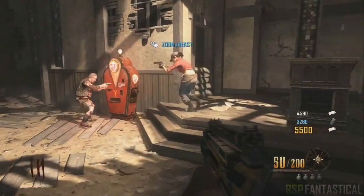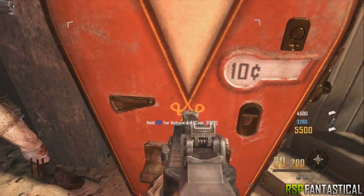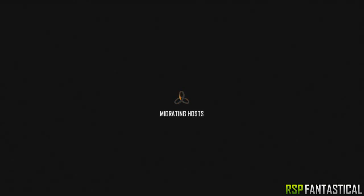Hey, what is up guys, it's Swerve, and today I'm going to be showing you an unlimited ammo pile up glitch that works on any wall. What you're going to want to do is have a friend host a game for you and save a zombie. From here, everyone in the game needs to stand in front of the Vulture Aid perk, and on the count of three, everyone must buy it.